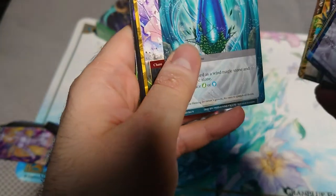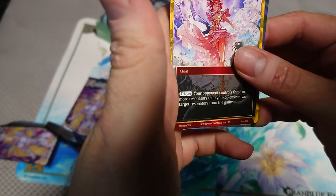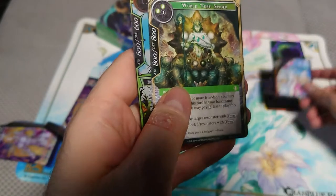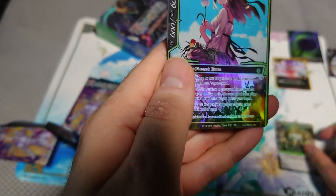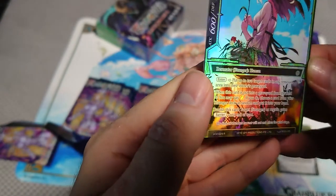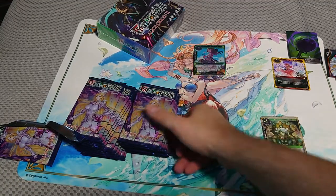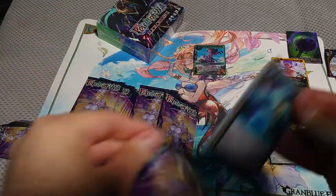I'll just check normal cards. Stone, reprint. Token. Here we go to the piles — and rare, and full art rare. Most of the full art rares are not expensive; there is like one that's five or six bucks.